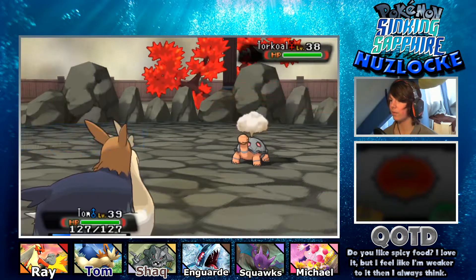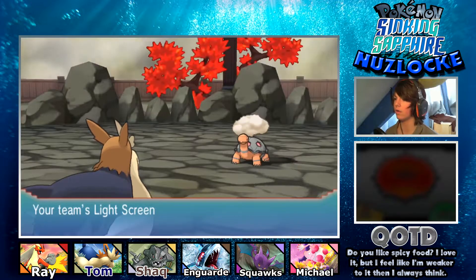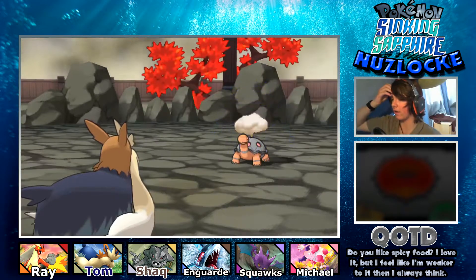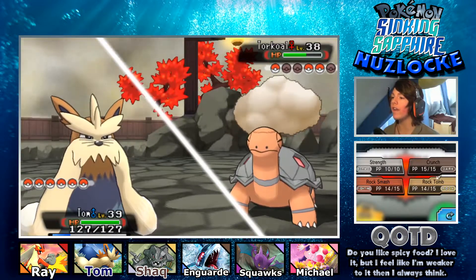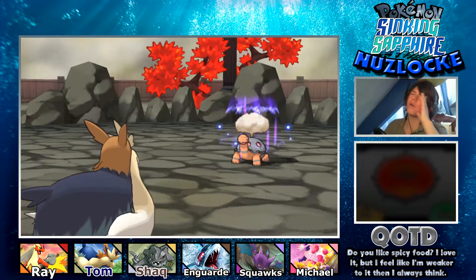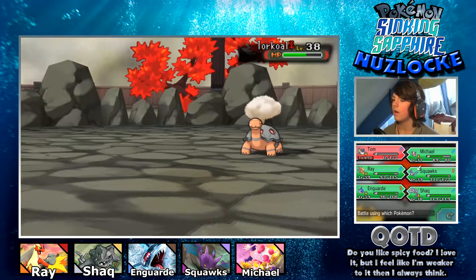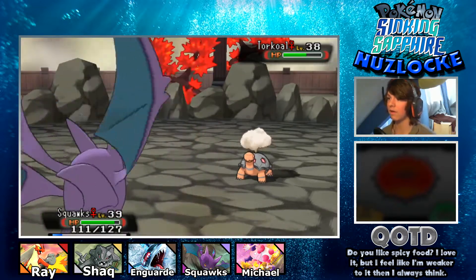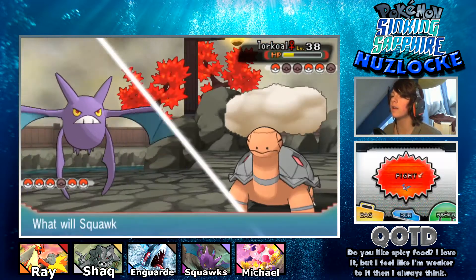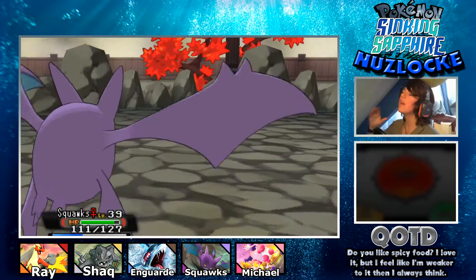A Torkoal! We can handle that with Tom. Wait - it used Shell Smash! It used another Shell Smash - we might be in serious trouble. We need to get one hit off and it's probably dead since it's so frail. It uses Overheat - that's going to kill! Oh my god. We literally have to rely on luck. I use Confuse Ray - if it doesn't get confused we probably die. Yes, it hit itself! We use Acrobatics and it's dead. That was so scary - and we lost a Pokemon.